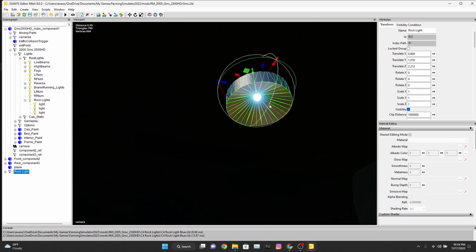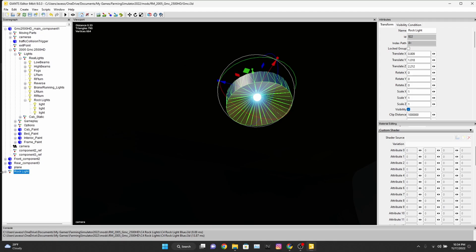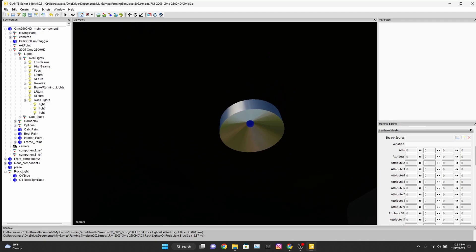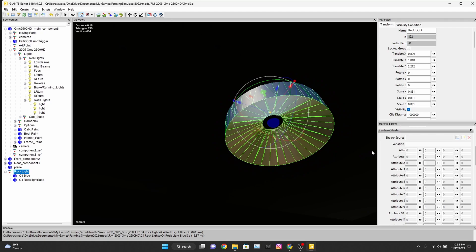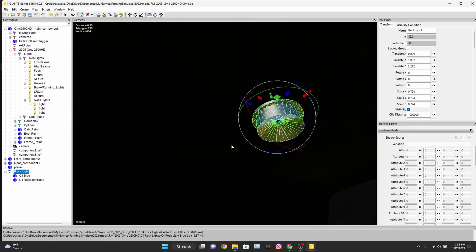With that being said, we're pretty well where we need to be, but in my opinion this needs to be scaled down just a tiny bit. Before we do that, I'm going to go into my light and turn it off — though you will not need to turn it off. I'll have it in the folder set up so you don't need to, because if it's on by default in Giants Editor, it will be on when you first load into the game, and that's not what we want.